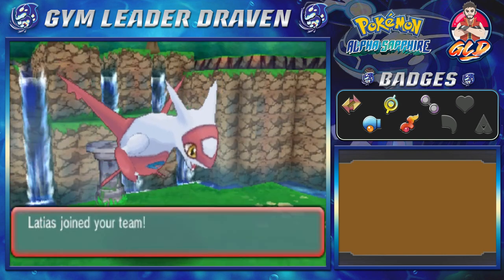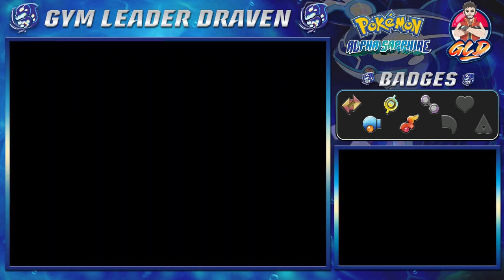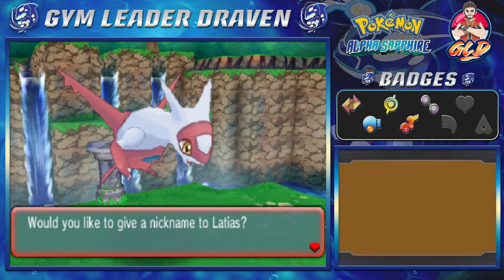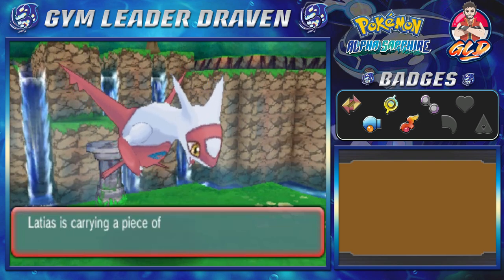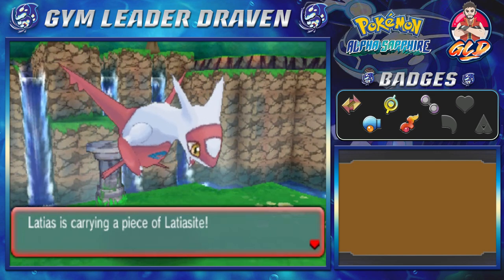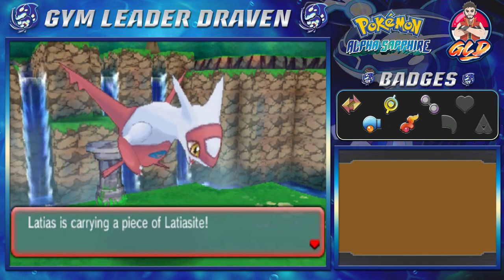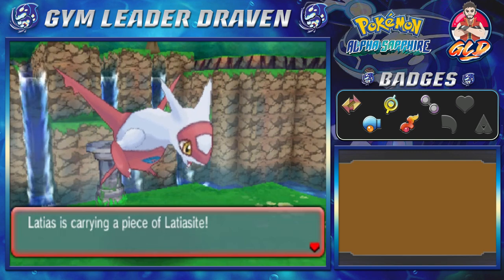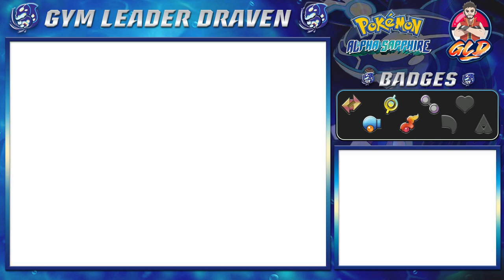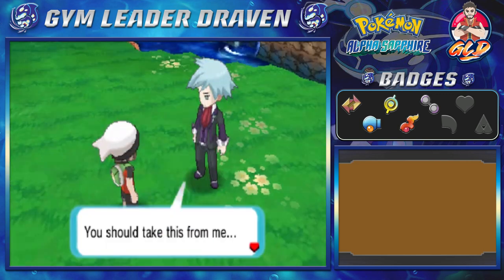We have a Latias! I'm going to switch out Luvdisc, since it's not really doing anything. We won't give Latias a nickname. This is where we get the Latia Site — keep this in mind: the Latia Site and the Latio Site are split into two, one per version. This is how you get their mega stone. If you see this on another channel, you know what it is. And just like that, she disappears.